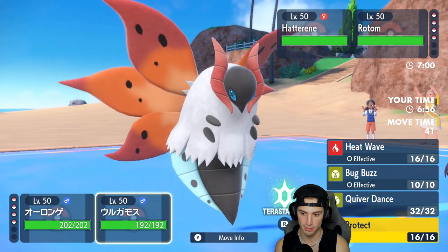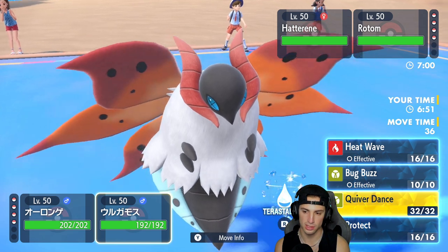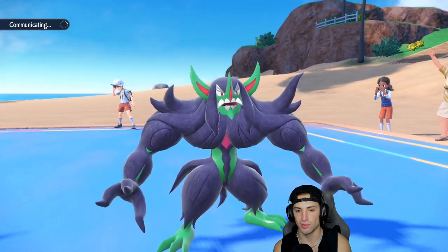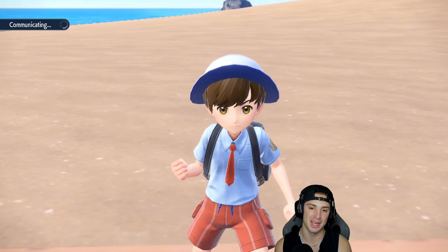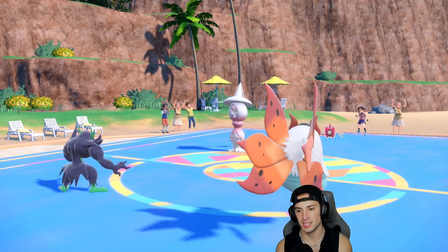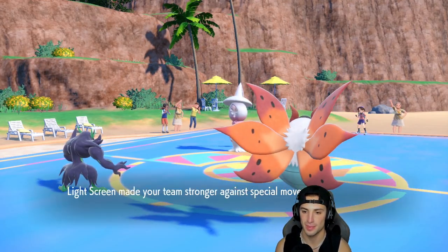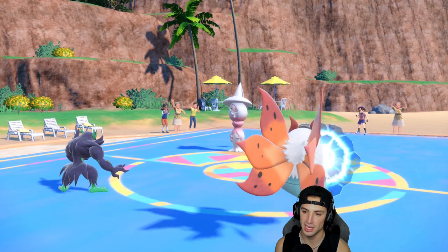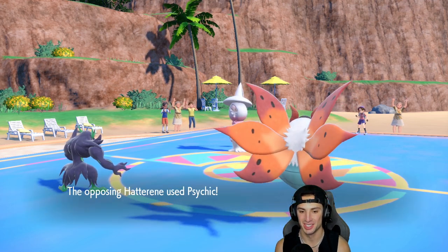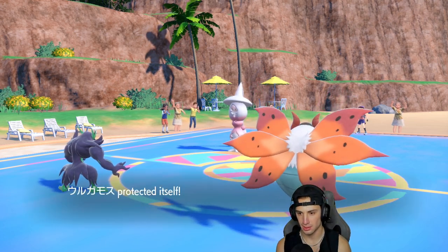Maybe I'll just protect, but I'm really thinking I could Terastallize and Quiver Dance — we're already going to outspeed. Actually, we're just going to protect. Rotom kind of counters both our Tera type and our normal typing — he can Hydro Pump if I Tera he can Thunderbolt, but Light Screen will be our friend. Thank god we didn't Terastallize — Thunderbolt comes in and we got ripped, plus a little Sidekick double down action. From here I'm actually going to Parting Shot and then go for a Quiver Dance — it's Quiver Dance turn now.